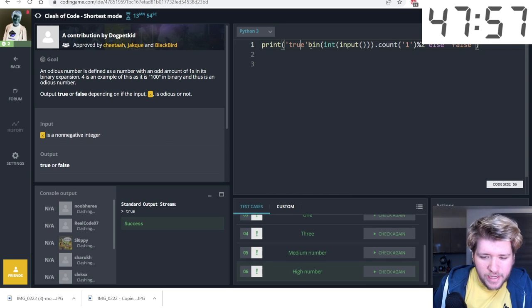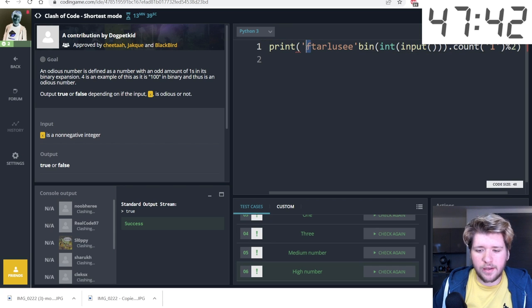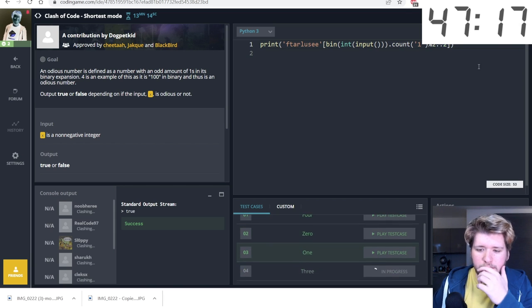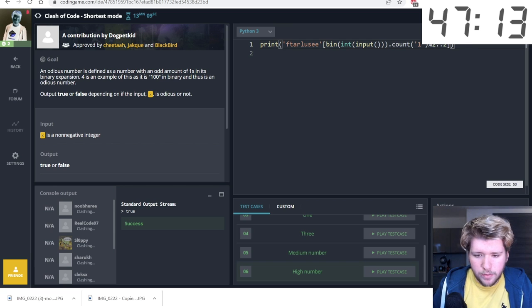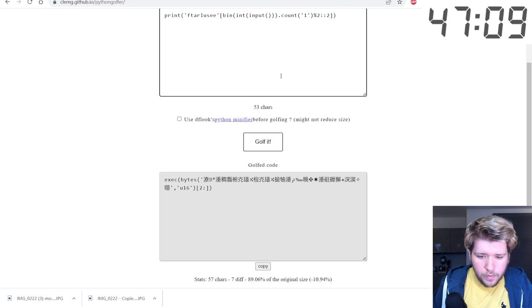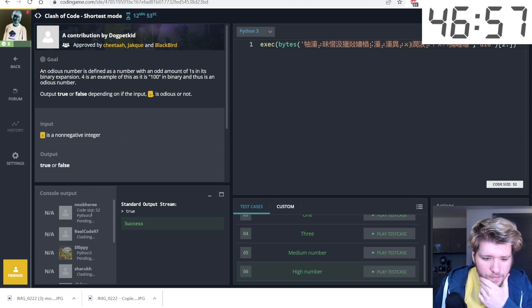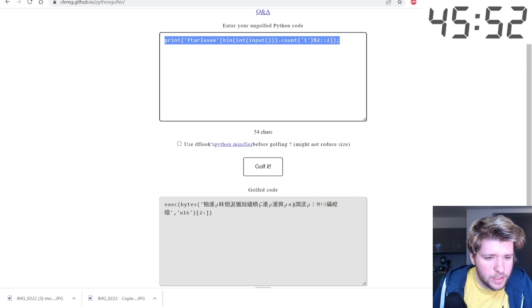I use a funny trick: interlace the string 'FalseFalseTrue...' so that even-position characters spell 'False' and odd-position characters spell 'True'. Then we slice with a step of two starting at position zero or one depending on the result. This gives 53 characters, reduced to 52 with the Python golfer. Someone else also got 52 — let's submit.